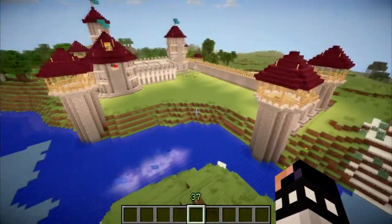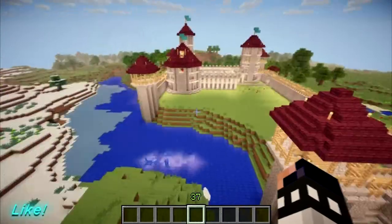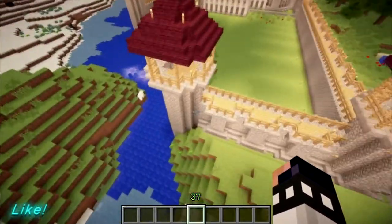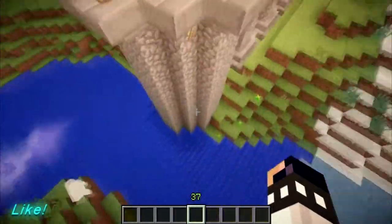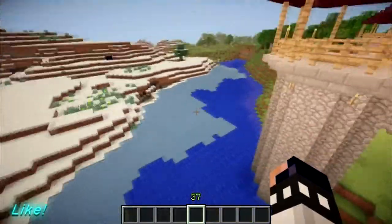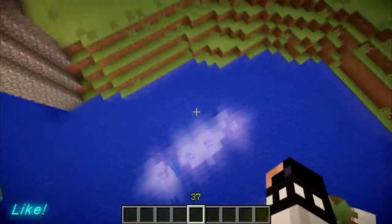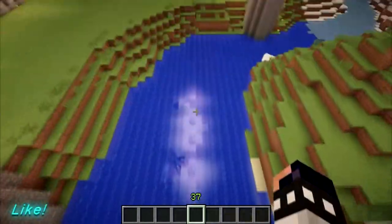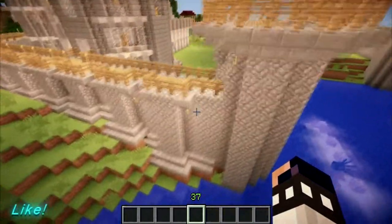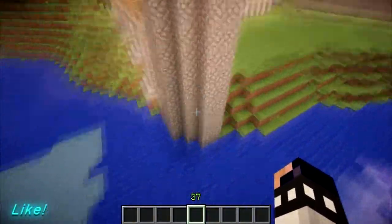Welcome back to our Let's Build. As you might have noticed from the video intro, I've done a little bit on the castle since our last episode. I put these finishing-off towers right here all the way down to the water level, and I expanded the water as well a huge amount. It used to be a lot lower, but I built it up. So we have a big area here to put a ship, in the direction of these glowstones.